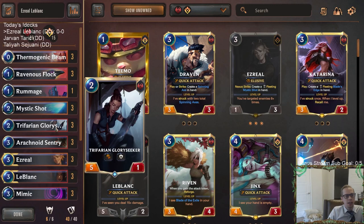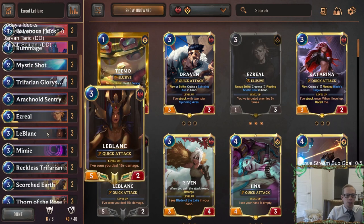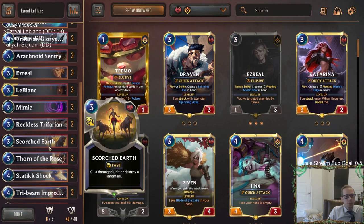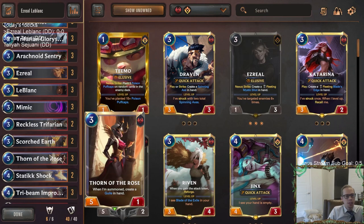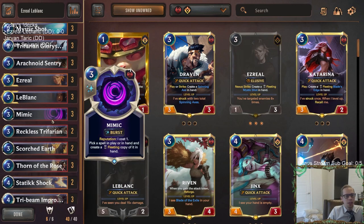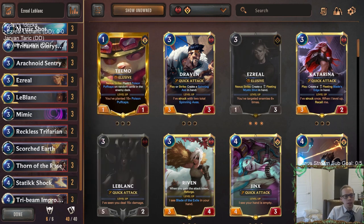For aggro we have cards that care about Reputation — cards that strike for five. Trifarian Glory Seeker is our two-drop, a 5/1. LeBlanc is a good attacker as a 5/2 going to 4/3. We also have Reckless Trifarian at 5/4 and Thorn of the Rose at 5/1. Those five-power units matter because we want to turn on Reputation, making Whispered Words draw two for two mana, and more importantly making Mimic cost only one mana.